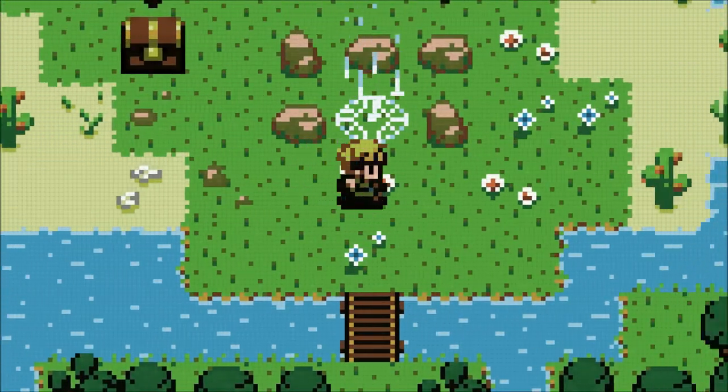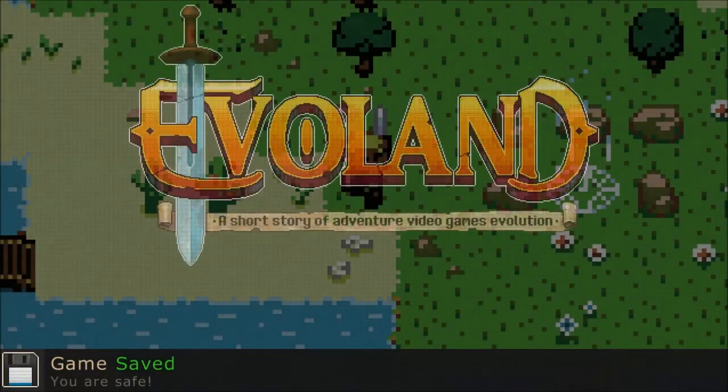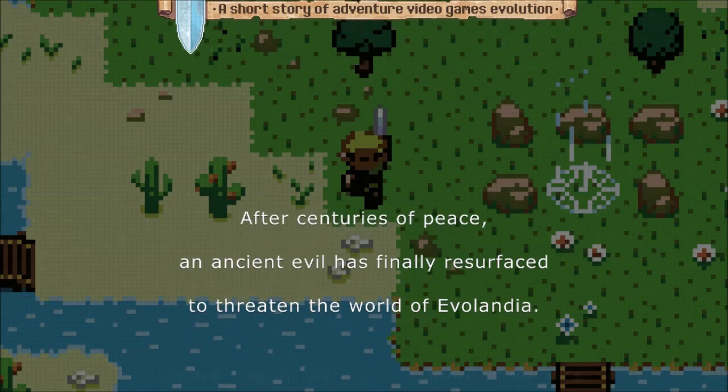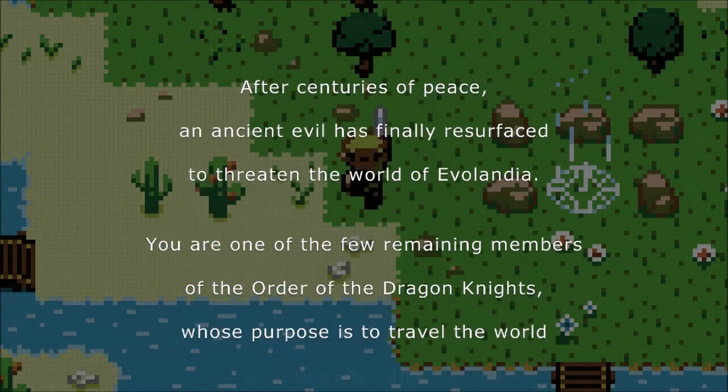But this doesn't look like it'll be like that. Evoland - that's just an introduction type thing. After centuries of peace, an ancient evil has finally emerged - there's a story! To threaten the world of Evolandia.